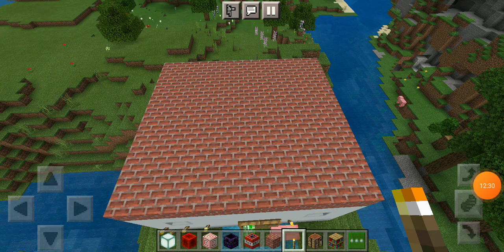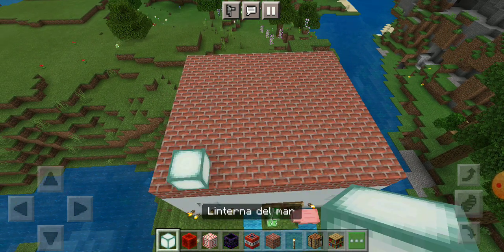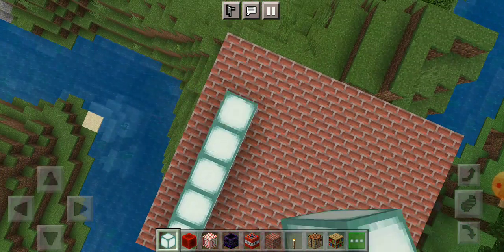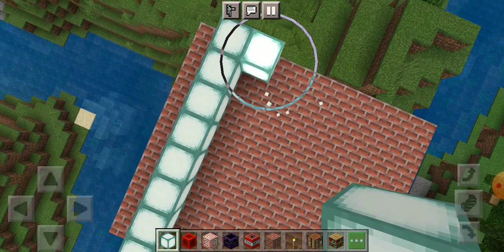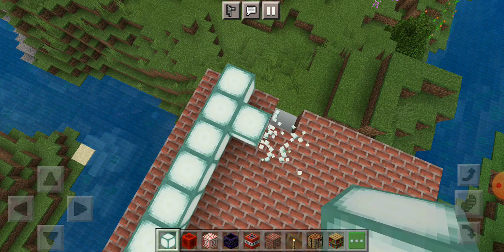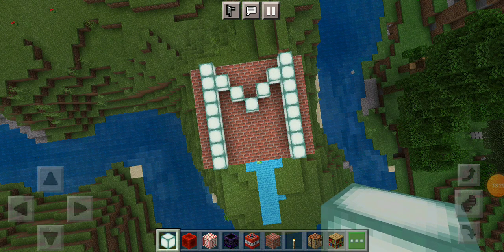I found the bricks, now we're gonna start building. I wanted to make a little triangle but I don't know how to do that, so I'm just gonna make a big M shape. I'll use this one. I'm trying to make the M shape — there you go. I'll be back when I'm done.